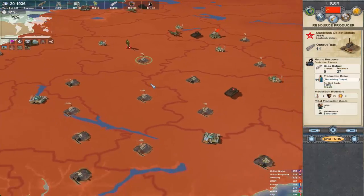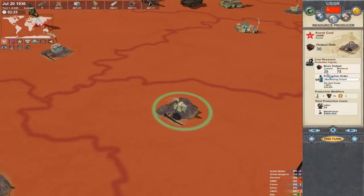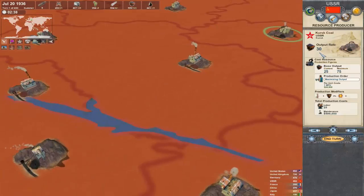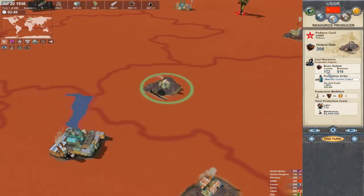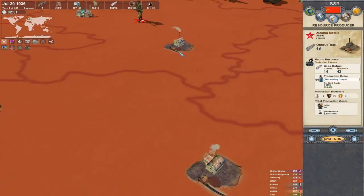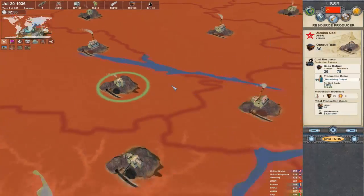We're going to go ahead and put that to maximize. By doing that, you can see our output is currently 25. If we put it up to maximum, within 50 turns — it goes up one per turn — it will be at 75. So if our output rate is 30 at 50 turns, roughly 80 is what we'd be looking at. Areas like Pultava have more maximum output, so we're going to maximize a couple of these.